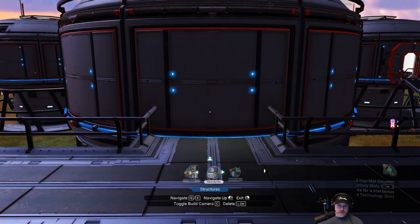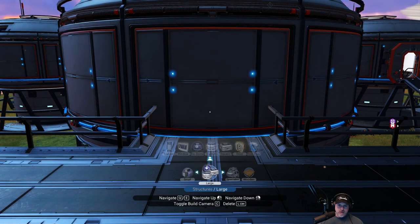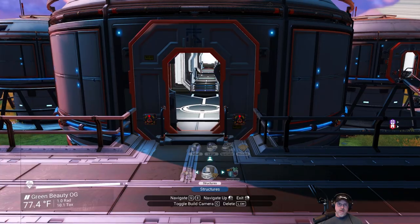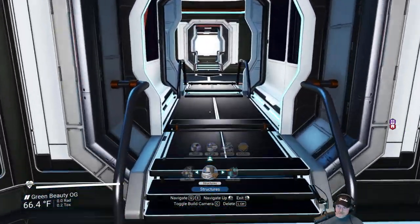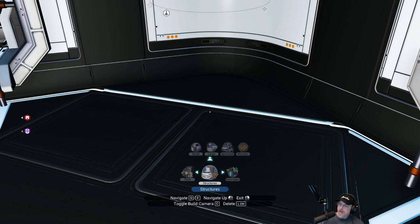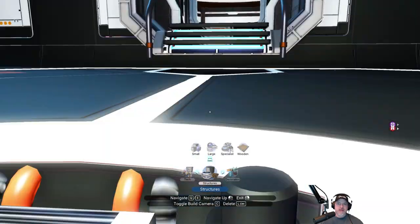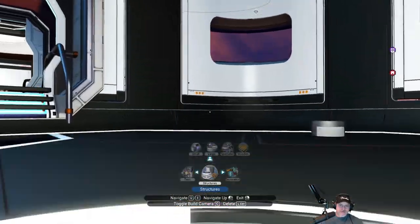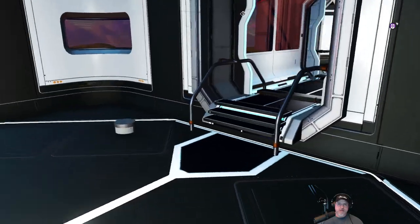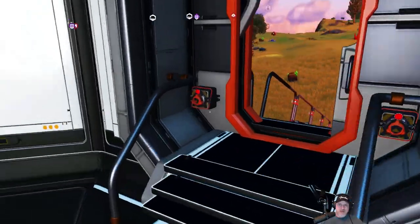Let's go to Structures, then Door. Bingo — we got ourselves a door. It snapped right to the building and looks really good. If you're wondering why I don't know something as basic as the landing key — I play this game in VR and don't play in normal mode very often, that's why. I just had to switch to normal mode to build because it's really hard to build precisely in VR in this game.